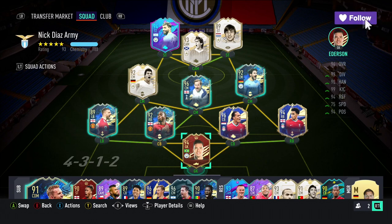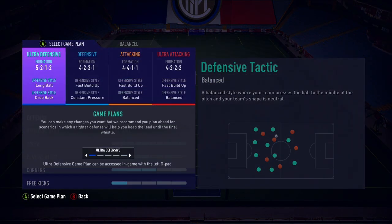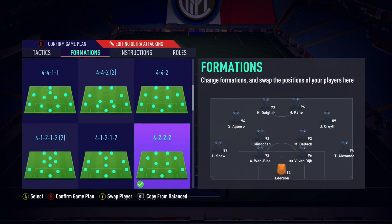Today we're going to be covering my current formation. A lot of the time my formation changes, and the reason why it changes is because it changes based on personnel. So recently we were using the 4411 a lot, but if you look at the personnel we now have — Kane, Aguero, Cruyff, Dalglish — we've essentially got four strikers. So playing the 4411 and having strikers at left mid doesn't really make sense. You have to change formation based on the players you have.